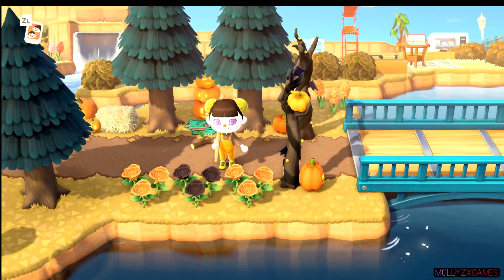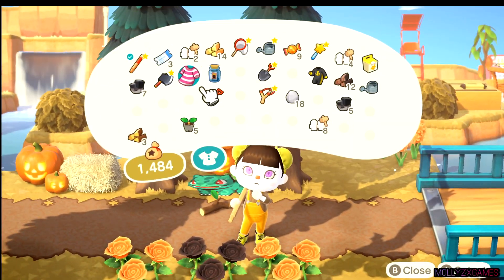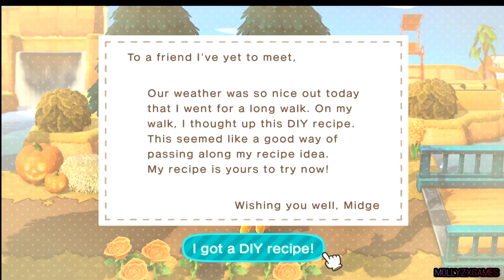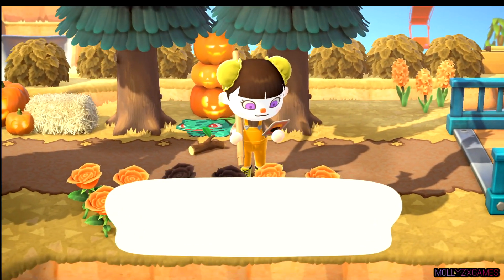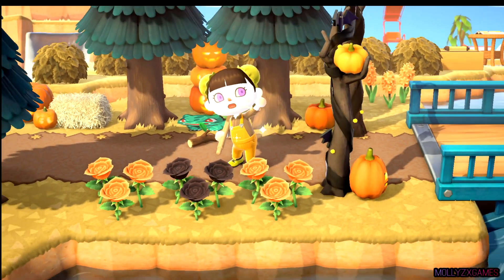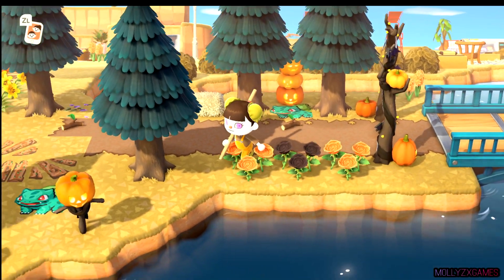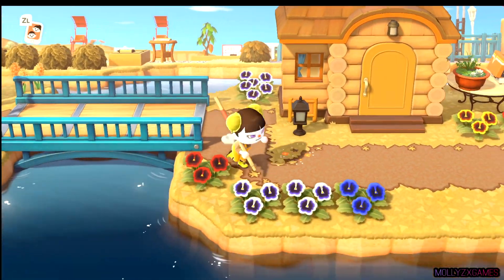This bit's done, this bit looks nice. Look at this bit! Should we see what we got in the jar from the island? Hello — what do we have? We have a rocking horse. I think I know that — oh no, I don't. Interesting, pretty cool. I plan on getting some more orange and black roses for this area, but this section's done anyway. Yeah, it needs more work.